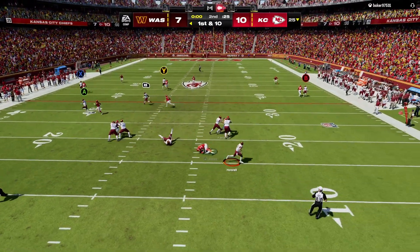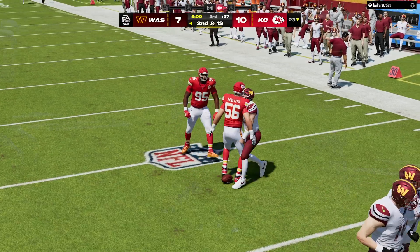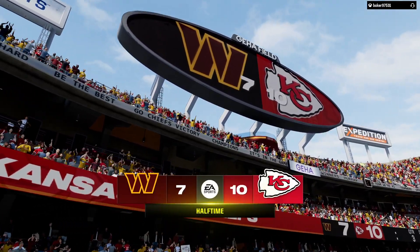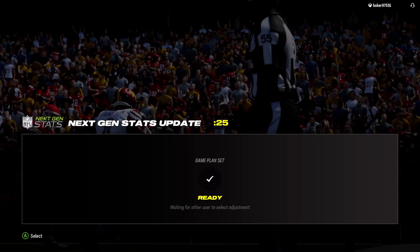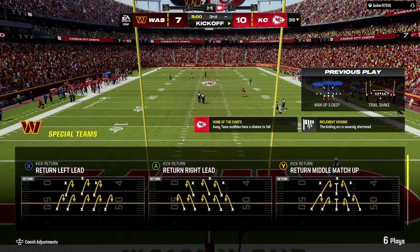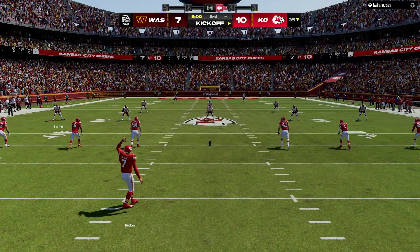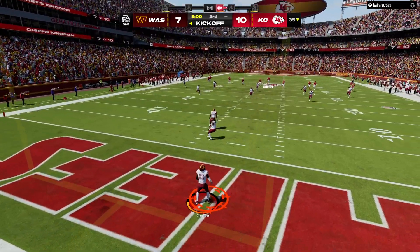One last shot before the break — Howell eluding the pressure right, and he's going to go down. Couldn't get a throw off with the pressure — maybe that was for the best, as that brings us to the end of the first half. First half in the books, you're watching the NFL on EA Sports. Welcome back — ready for quarter number three. A good, tight football game thus far, 10-7 the score as we resume action.